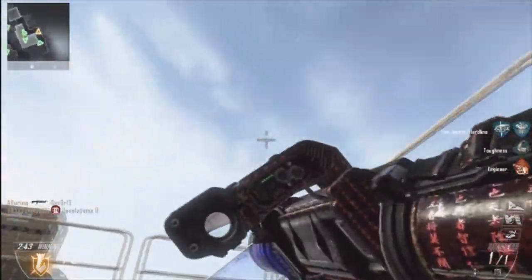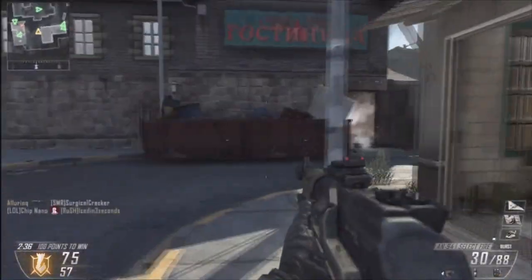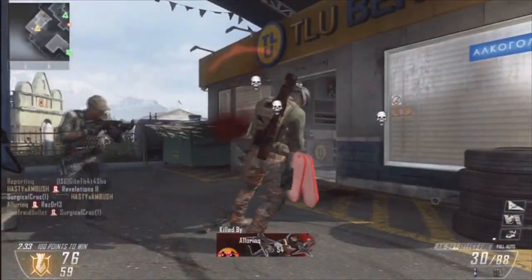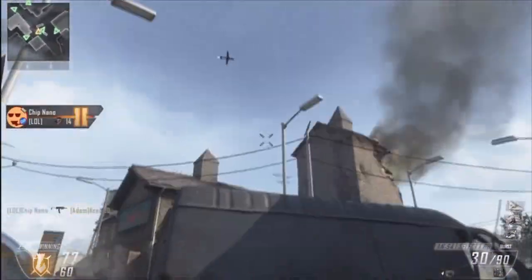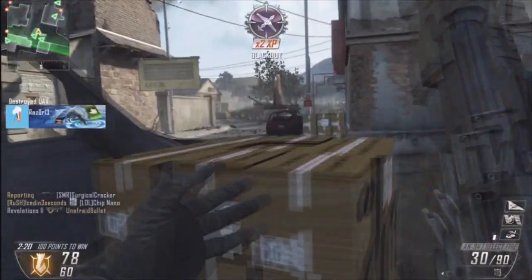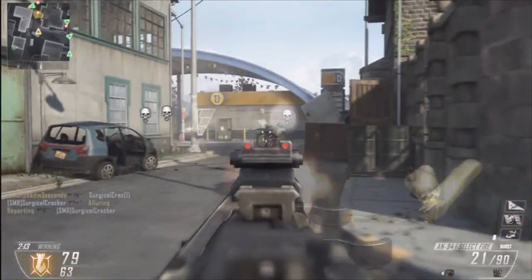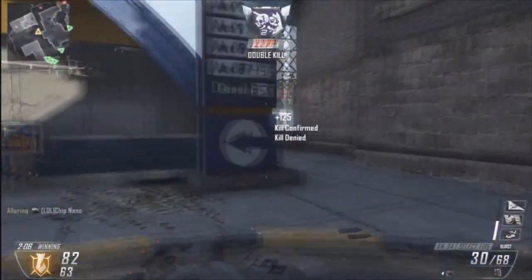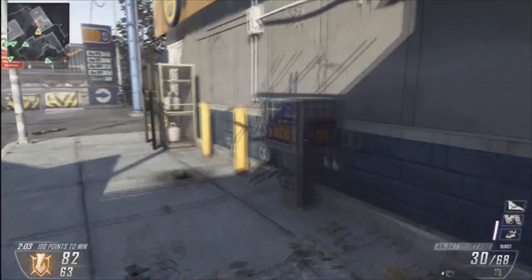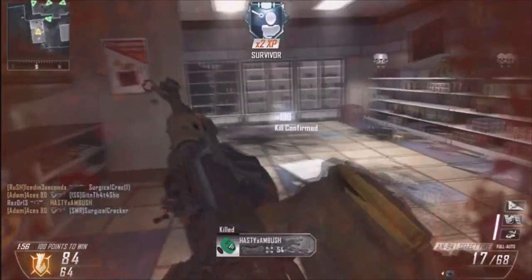I tried to take out a claymore with my C4 but it alerted the guy and he took me out with a shotgun. For most of the game there were two or three people with shotguns constantly camping in the gas station, so my score wasn't as good as it should have been. I should have learned from my mistakes after getting killed once or twice, but I was being aggressive — I wanted those kills and those tags. Teammates weren't doing their job, but what can you expect from randoms.